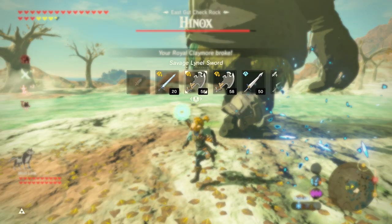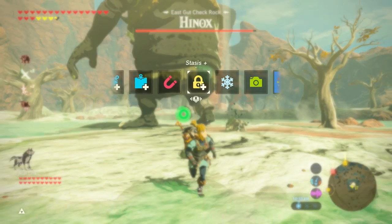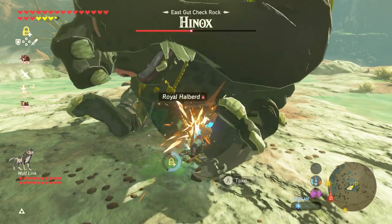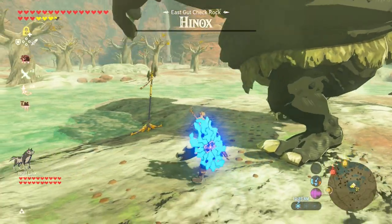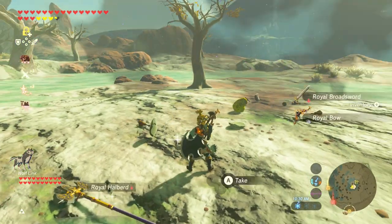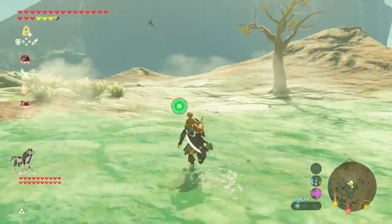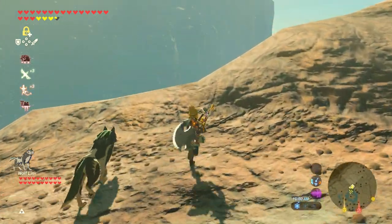Royal Claymore broke that fast? Wow. Let's do Stasis. Hinox are actually really easy. Look at all that damage — he's almost dead already. These Lynel swords, they work pretty well. I do need the bow and the broadsword. Gonna have to leave the halberd for now. That was fun. I do need Hinox guts and whatnot to make better armor, so that's good.